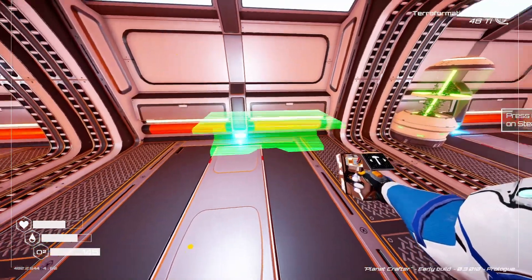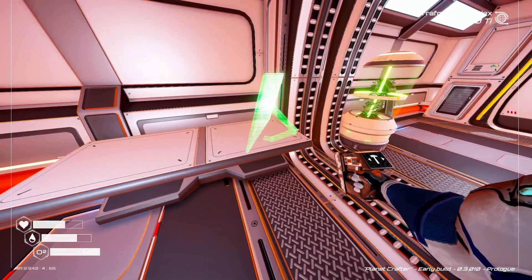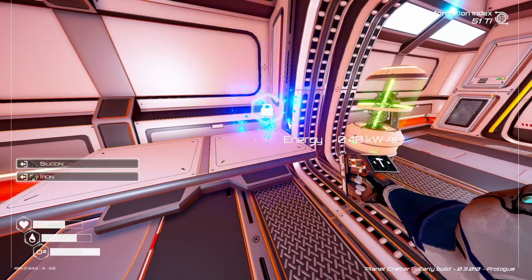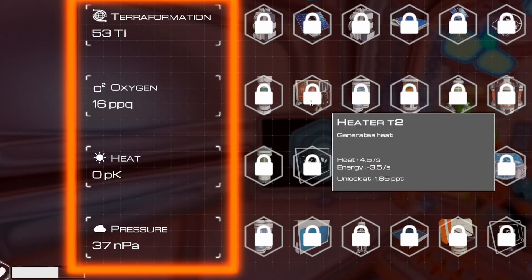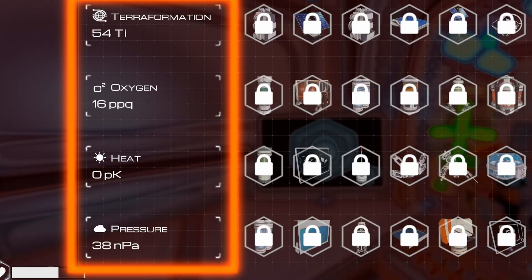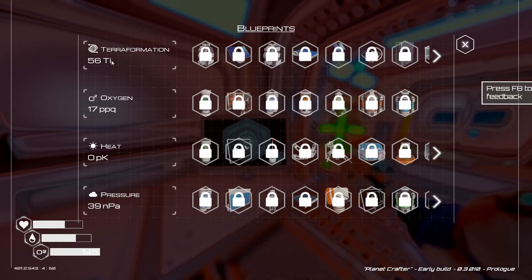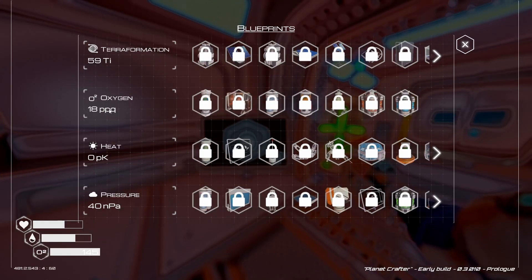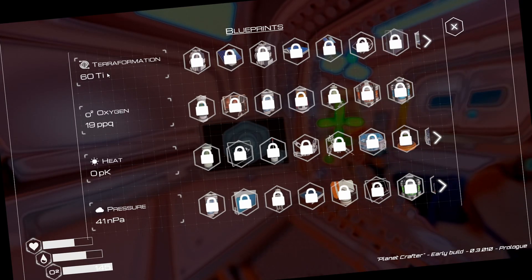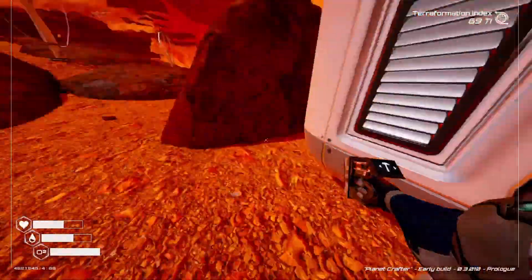This is more like a central location. Once the desk is here we'll try and get some computers going down. The blueprints one is probably one of the better ones to start with. Basically this is how we unlock a lot of different blueprints so we can build more and more stuff, and each unlock is achieved by getting different things. We've got pressure, heat, oxygen, and terraformation - pressure's going up because we've got a drill, oxygen is very slowly going up because we've got that grower.